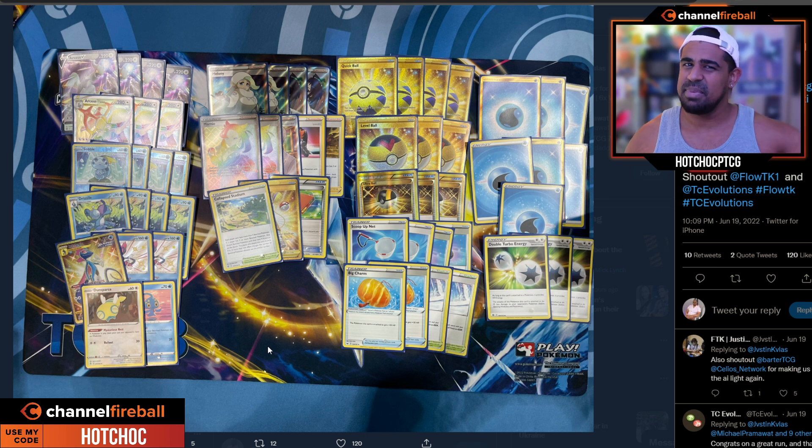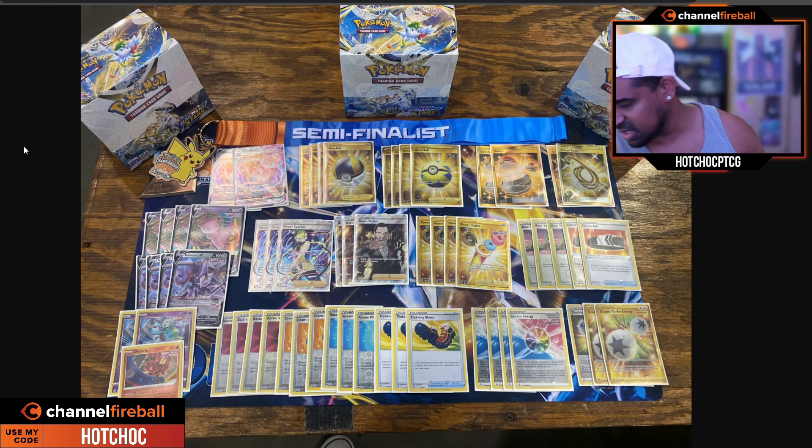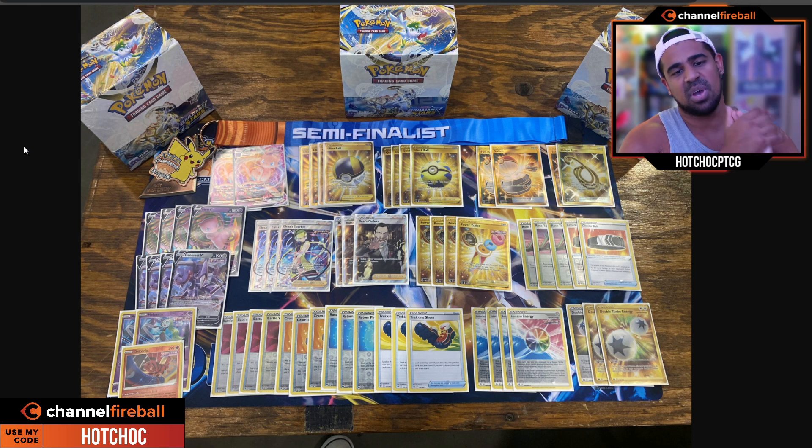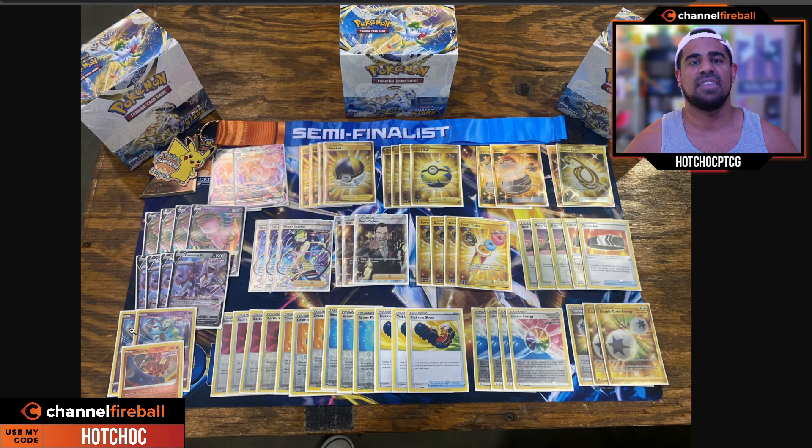Coming in at our second most played deck we have Mew VMAX, and this list comes courtesy of Chris Nugvid who got top four at Milwaukee — well done. Mew VMAX is a deck that many people thought would start to tail off, however it is still really strong. Cross Fusion Strike from the Mew VMAX lets you copy any one of your Fusion Strike Pokémon's attacks. The one you use mostly is Genesect's 210 Techno Blast attack, however you can also use Meloetta which does 70 for each Fusion Strike energy you have in play.